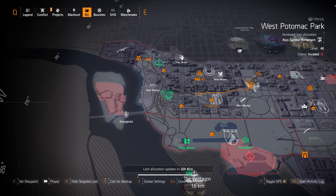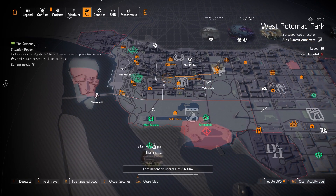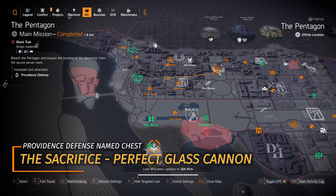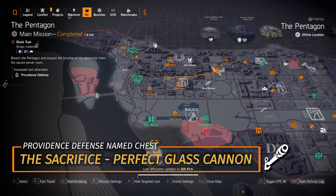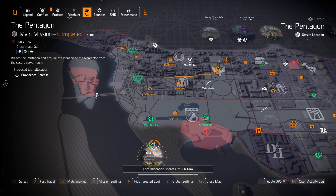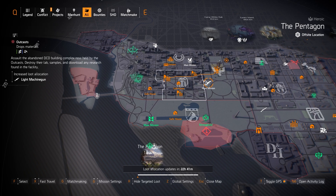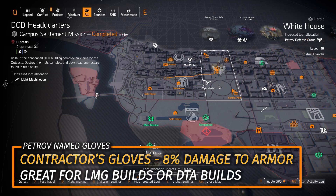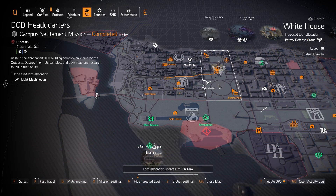We've got Providence Defense at Pentagon — you can farm for the Sacrifice with Perfect Glass Cannon, amplifying all damage by 30% but all incoming damage to you by 60%. And lastly, Petrov at White House — you can farm the Contractor's Gloves, which give 8% damage to armor. That stacks really well with LMG builds and of course with two pieces of Walker, Harris, and Co.